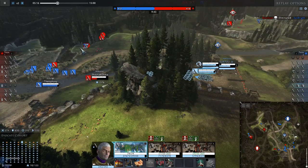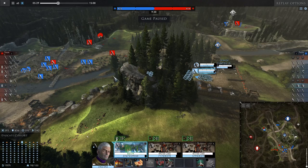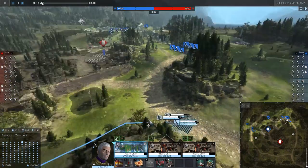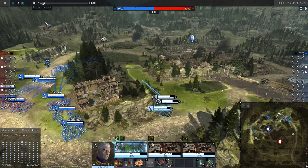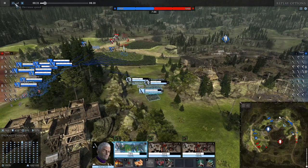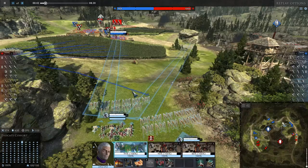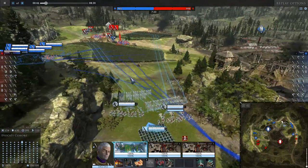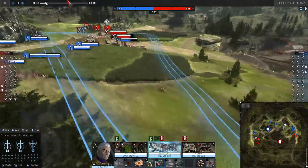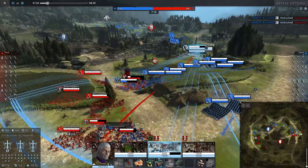Even though cavalry is a big target, shooting them while they're moving just isn't worth it. Skirmishers on the other hand — even though they can move fast — when they're firing they can't dodge those fast-moving bolts. The travel time isn't that long, so if you fire right as they stop, they won't be able to dodge. In close range, it's almost impossible to dodge.